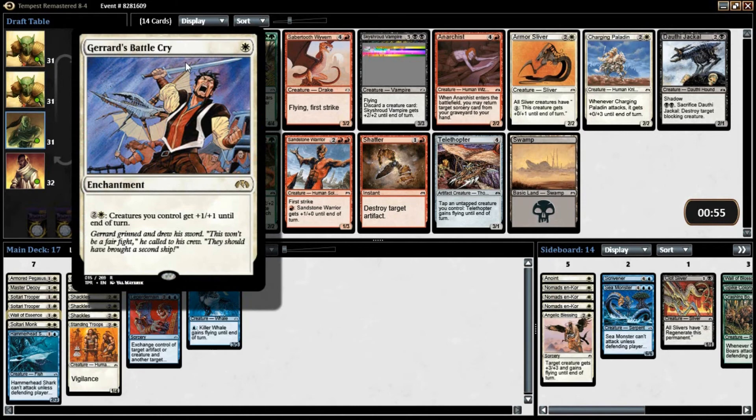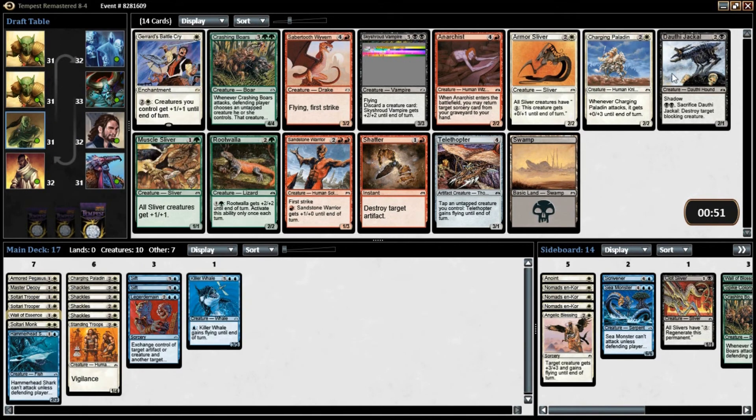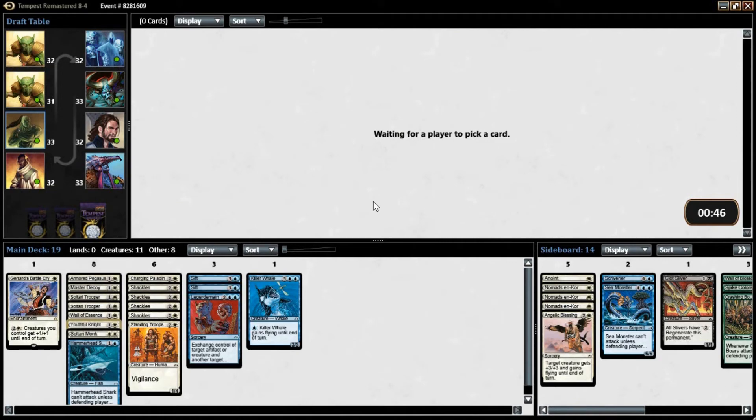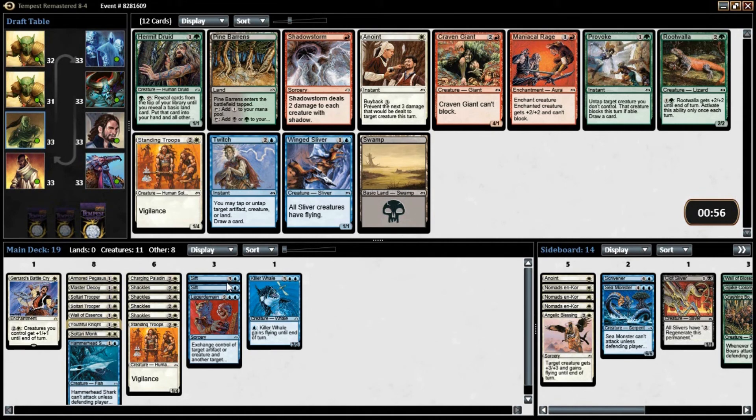There's like no blue coming our way. Might just take the Battle Cry here. Usually Youthful Knight is a fine creature — there's nothing coming our way in blue. There's a Seer here, but easy pick for us. Okay, another Standing Troops.